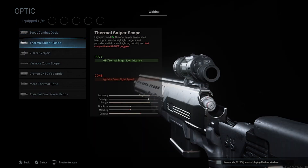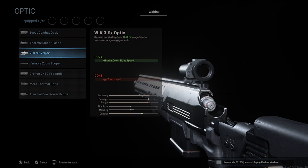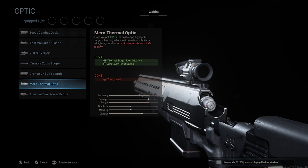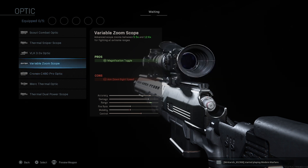For optics, there are two schools of thought: quickscoper or long-range sniper. The Scout, VUK, and Cronin are better for quickscoping, while the Variable, Thermal, and Thermal Sniper suit long-range play. The Dual Power scope is more of a quickscoping optic but kind of sits in the middle. Personally, I'm partial to the Scout and the Variable — I think they're the best, but use what works for you.